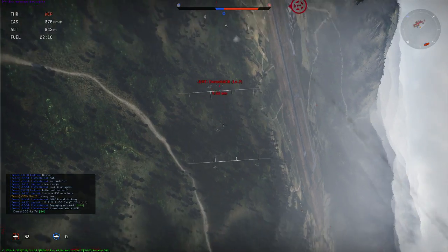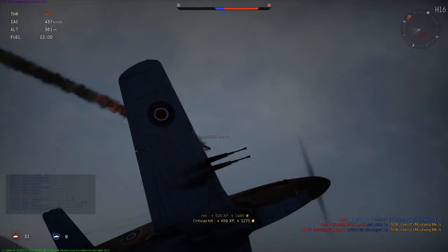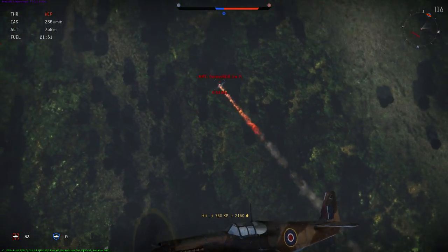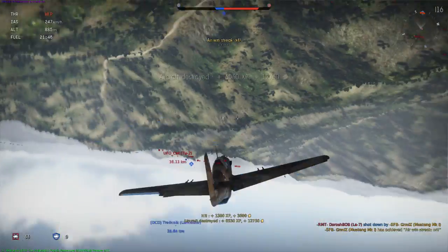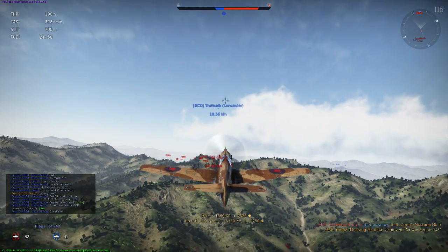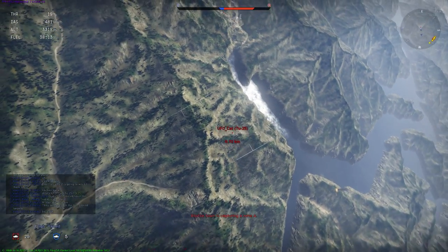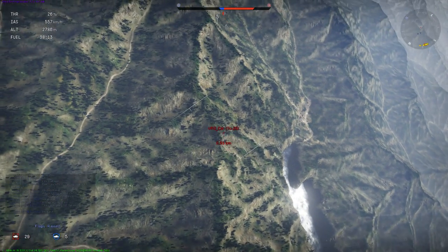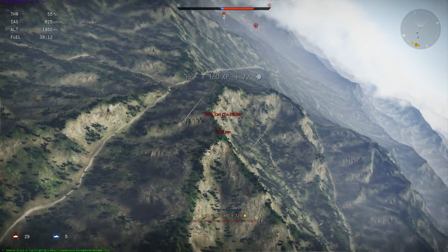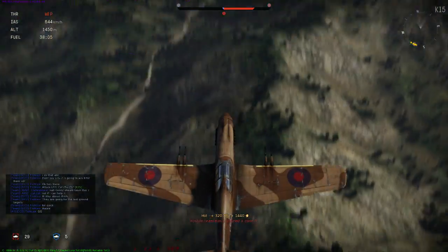Now there is only one enemy plane left, another TU-2 bomber. We have my Mustang, two Mosquitos and the Lancaster still up, so victory seems certain. Unfortunately though, I run out of ammo and apparently so do the Mosquitos. So we have to hurry back to base to get more ammo before we can destroy the last bomber. But by the time I am finally in position again to attack the bomber, the enemy ground troops have conquered the airfield. This is the first time I see that on this map and the match is lost. This is another example that shows it is not over till it's over — there is no reason to give up just because the odds are against you. Well, that was a match with the Mustang Mk I-A.